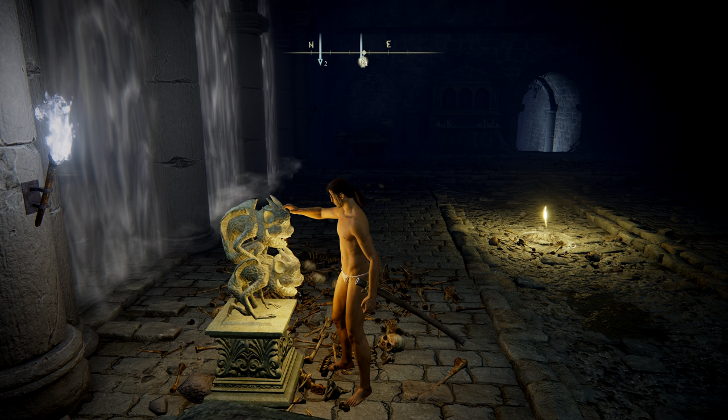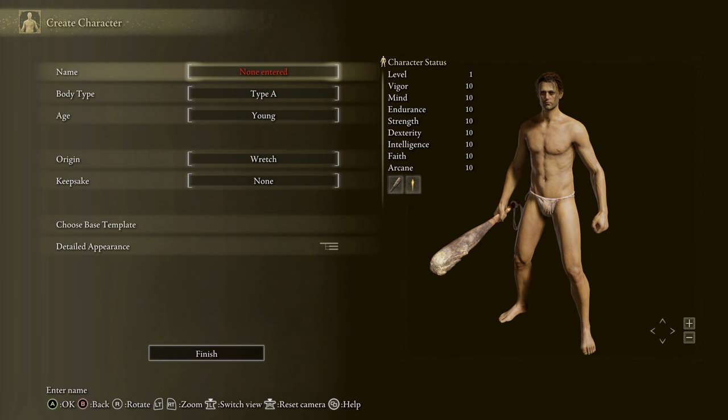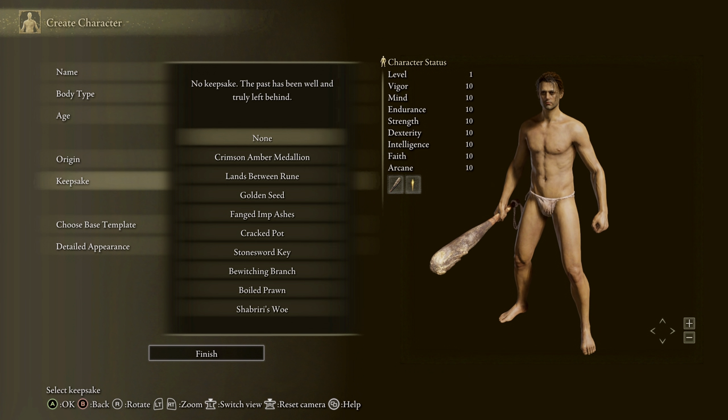The key — or keys in this case — to open the fog gate is this stone imp statue. You'll find these dotted all over the world guarding various things. They can require one to two stone sword keys. In this case, this one needs two. You can actually choose two stone sword keys as a starting gift in character creation.